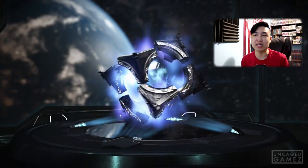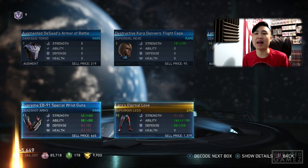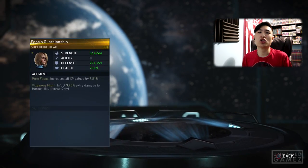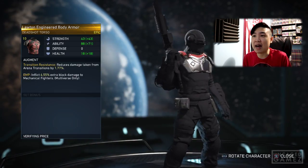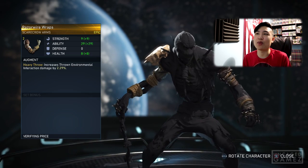Now the platinum boxes — we got 10 platinum ones. Staff of Grayson, I feel it. Epic Superman legs. We got Supergirl — it's like a tiara, not bad. We got Deadshot torso. Scarecrow arms — not looking good so far. Wonder Woman — hey, that's a pretty cool hero icon! I like it, gives me that classic vibe.